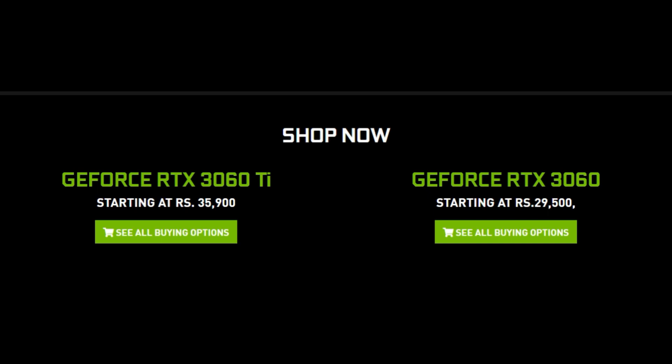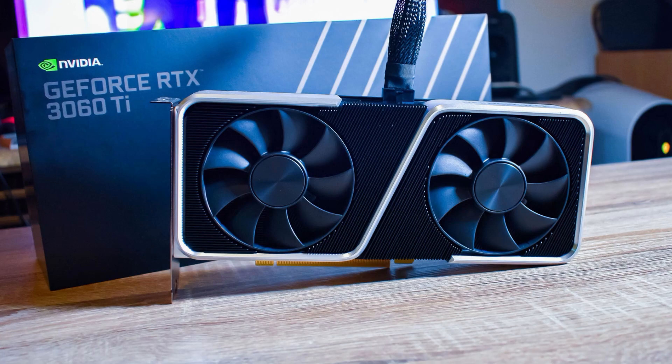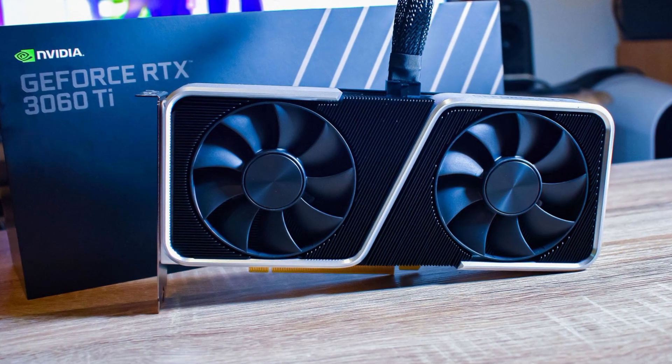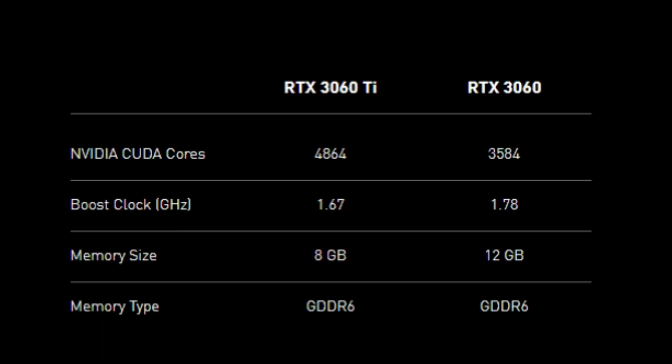Mining on this card will be pretty amazing given its new features and enhanced performance. I don't have this card with me right now — it's pretty rare and out of stock on most online stores. Graphics cards are getting difficult to find and if you do find one, prices can be at least two times the MRP because of cryptocurrency prices skyrocketing. Let's go into NiceHash and check whether the profitability calculator has this card listed.